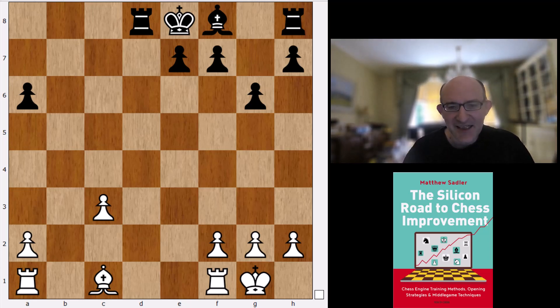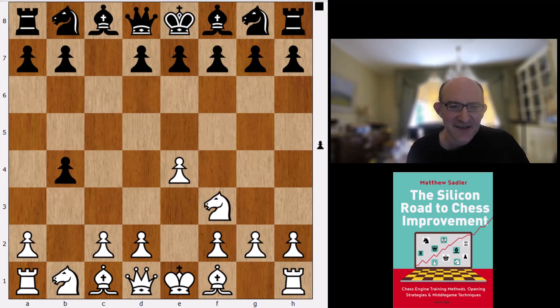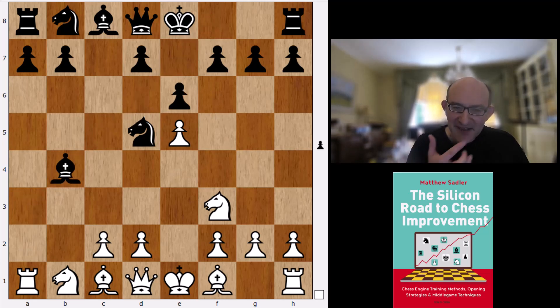Another interesting idea is the Sicilian Wing Gambit, which might be due for a bit of a renaissance — it was recommended by Ginger GM Simon Williams and Richard Palliser in an excellent book on 1.e4 gambits. Komodo is not actually too impressed with the Wing Gambit. After takes, knight f3, it wants to play knight f6, which is quite unusual, and after e5, knight d5, a3, e6, takes, takes — it considers Black has a 0.41 advantage.